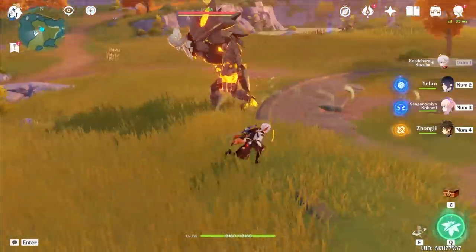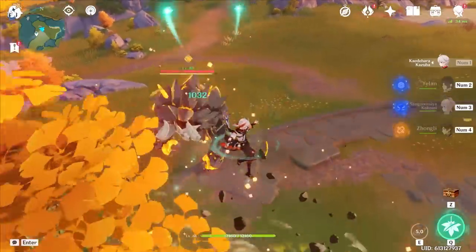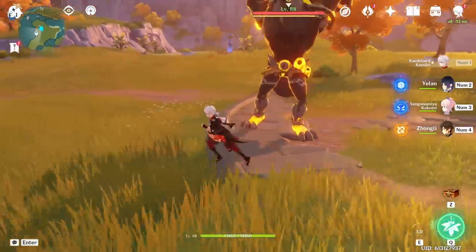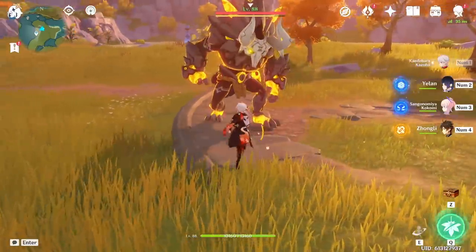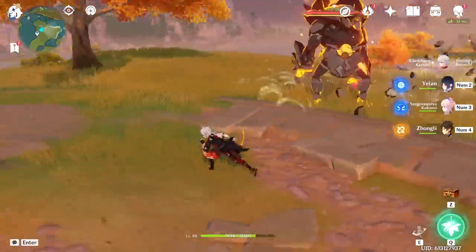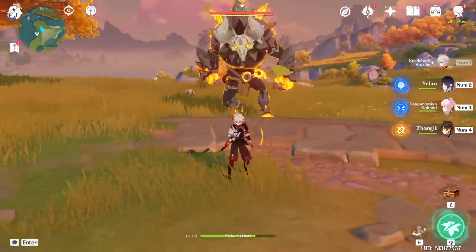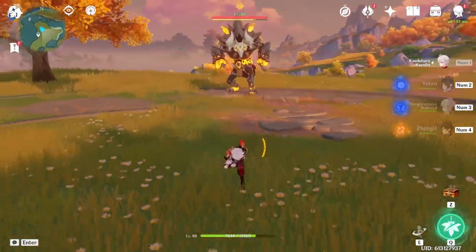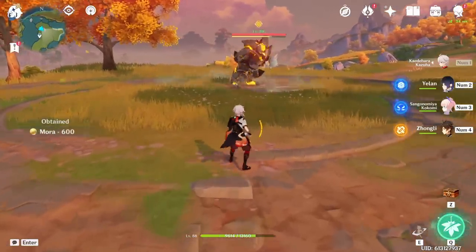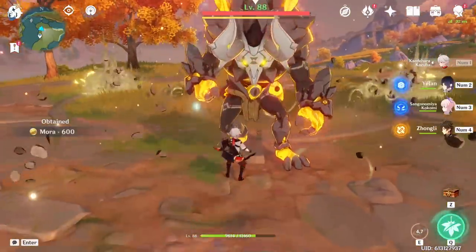The jump from Kazuha's skill actually allows you to iframe or outright dodge a lot of different attacks in the game. There are too many to showcase, and honestly not even all of them are known. As you use it and try it out, you'll realize many different attacks can be dodged — some less obvious than others. You don't even have to worry about perfect timing; a lot of the time you just hang in the air for an extra second and dodge attacks by doing that.